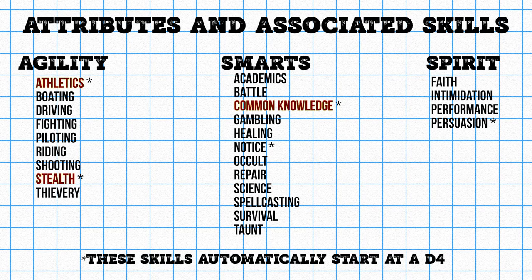In Savage Pathfinder, you get 12 points to spend on raising skills. Apart from that, all characters begin with a d4 in five core skills: Athletics, Stealth, Common Knowledge, Notice, and Persuasion. Savage Worlds assumes most people move around a little every day, they snuck around when they were kids, gained some common information, maybe looked for lost keys or whatnot, and probably tried to convince others to do something. Everyone gets a d4 because we've all practiced those skills before.